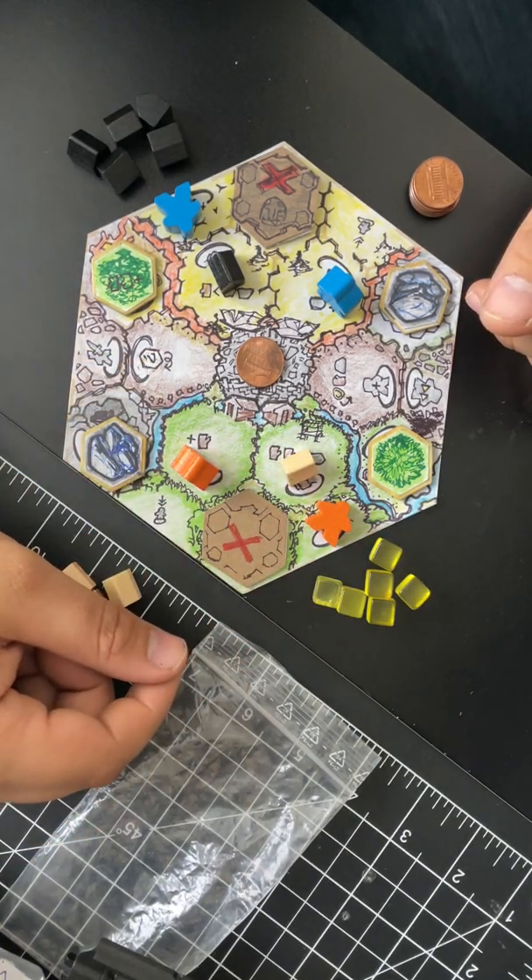Movement has to be more open - two spaces. They should all be able to move two spaces, just because it's already a small enough board. Orange is going to get a stone and put it over here. Now I finally get to go here and spend a coin, a wood, and a stone in order to wake up my other person. Huzzah!